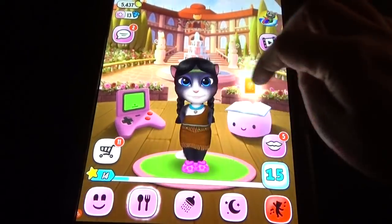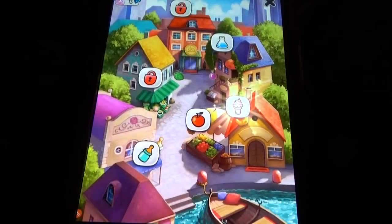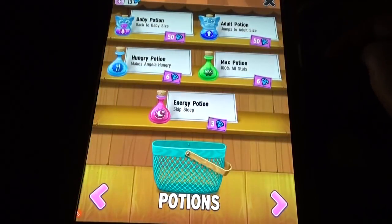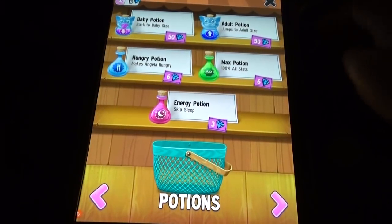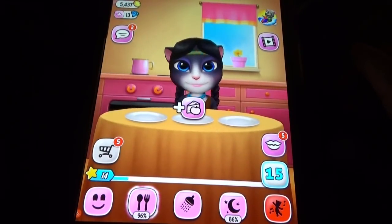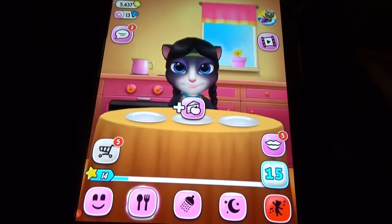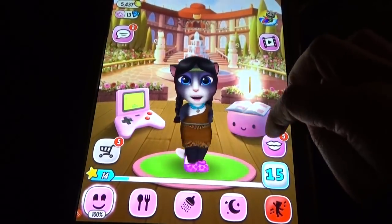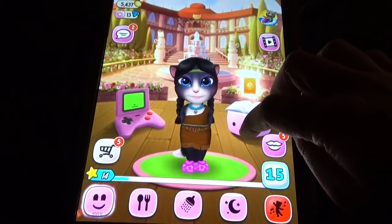In the food options here we also have portions available, but here we have adult portions and baby portions, whereas in Donna we have hungry portions, max portions, and those kinds of portions. The stickers are important in Angela, but in My Talking Cat Donna we have the mini games as the main feature.